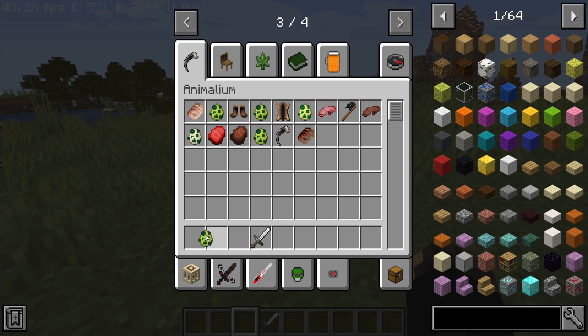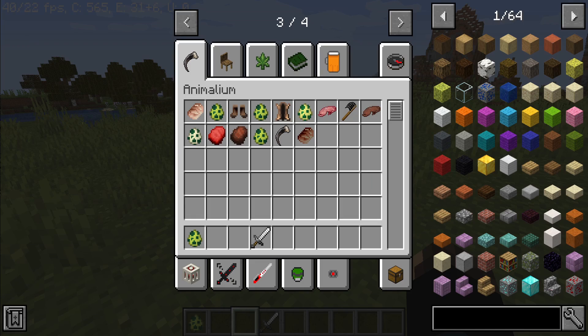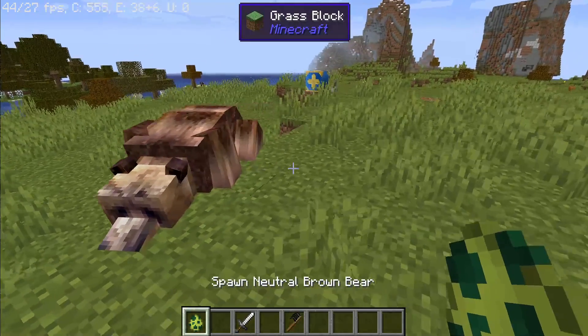Next critter would be the brown bear. The brown bear is a large, aggressive mob that spawns in non-water biomes, not the nether, and will chase the player. Bears like to dance when trying to attack the player — and particularly like the Spice Girls or YMCA. When killed, a bear drops bear meat or cooked meat, depending on what you do.